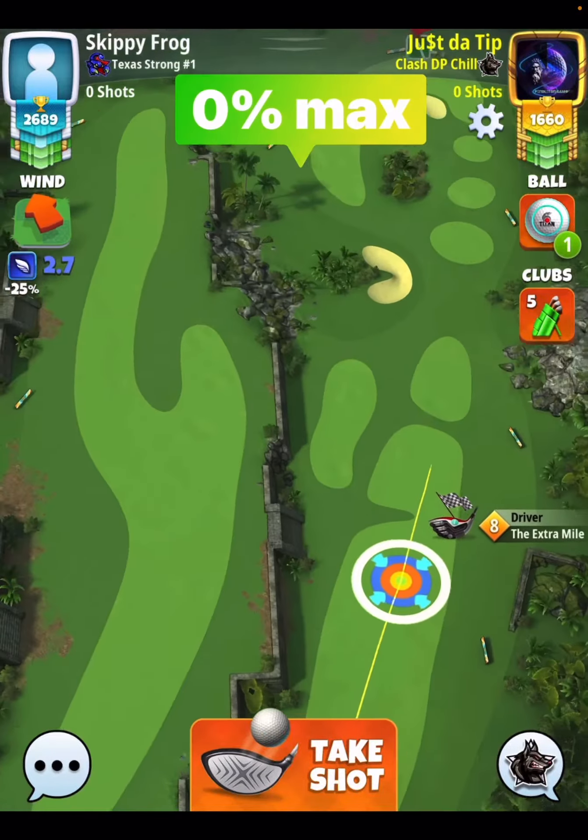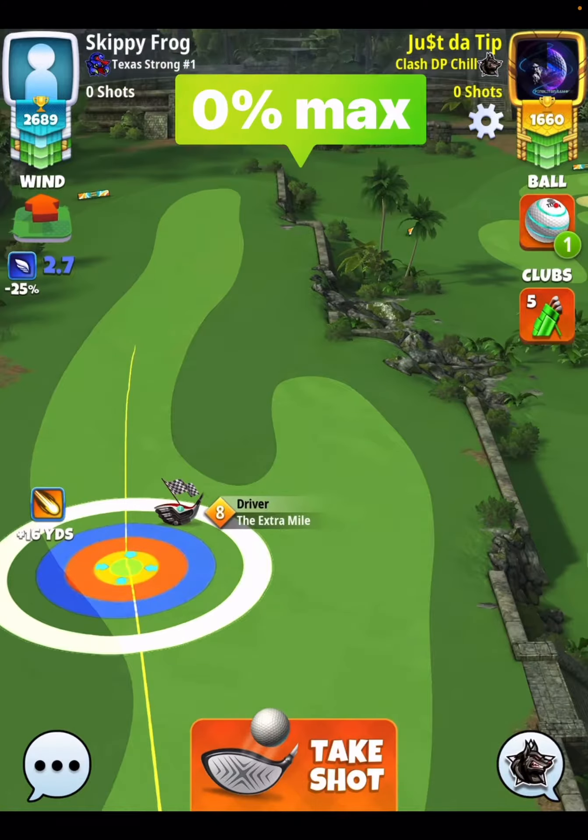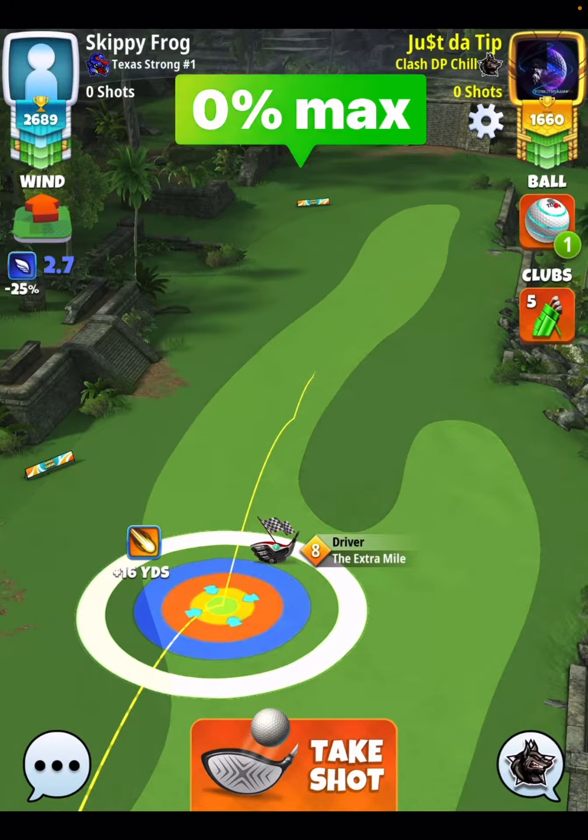All right, let's take a look at the drive. We're going to go six top, two bars side spin to the right. You're going to see here when it comes to my blue ring with the extra mile eight — I put half of it on the fairway, half of it on the rough. That's my landing position.